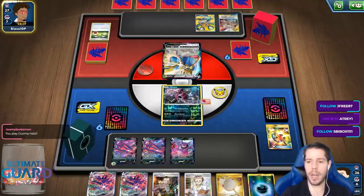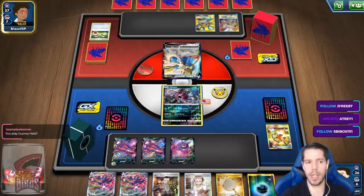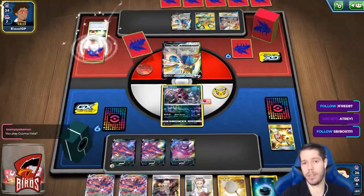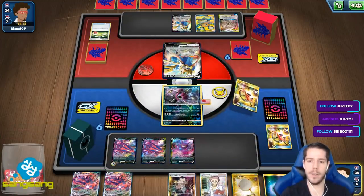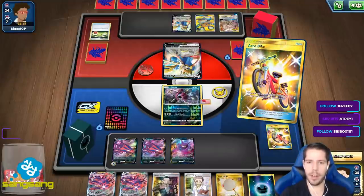If you want to play Judge Whistle, that's because that one time you Acro Biked and discarded one good card and kept the other one. But if you have a tough choice with Acro Bike, that means you got two good cards off of it, which is always good. Whereas Judge Whistle doesn't give you a choice and digs less into the deck. There's absolutely no way it's better.